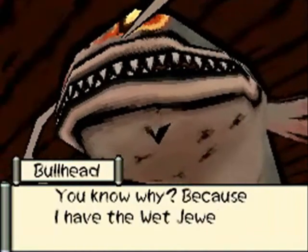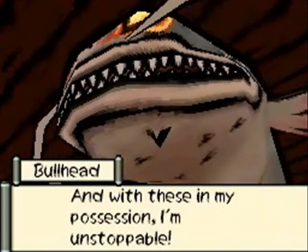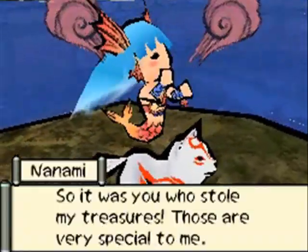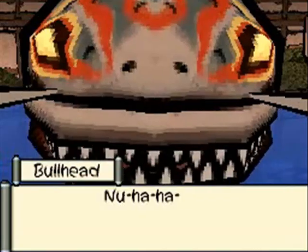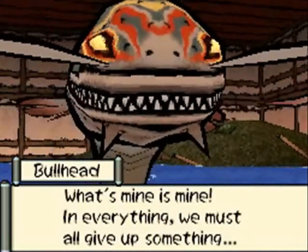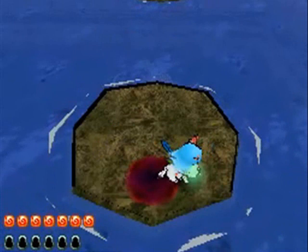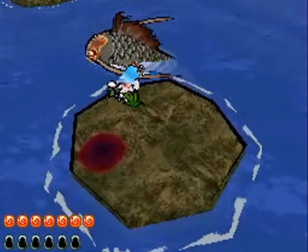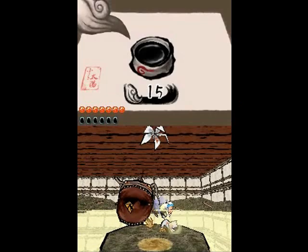He's even more of a prick than you think, because it turns out he's stolen Nanami's wet jewel and dry jewels. So those treasures you were looking for — this prick stole them. What a dick. Now you have to die even more. So this episode, guys, it's gonna be all about beating up a giant fish — that's gonna be pretty awesome. Nanami is clearly pissed at the guy, so we're gonna have a very interesting fight. I do kind of like his lines, though: 'In everything, we must give up something... and it's time for you to give up your life.' Such a typical boss thing, but still pretty funny.